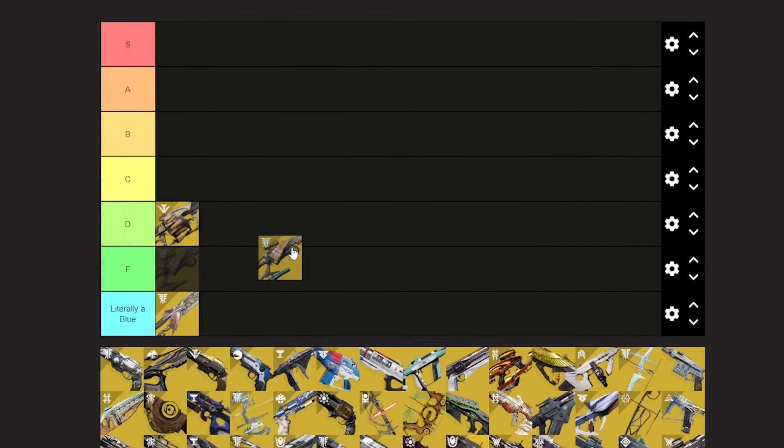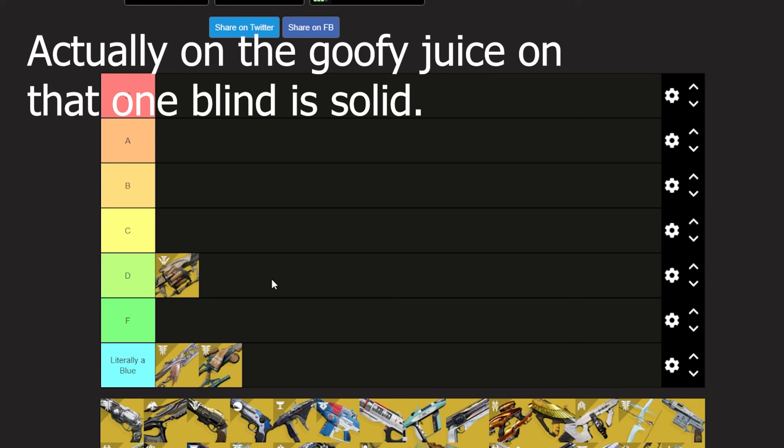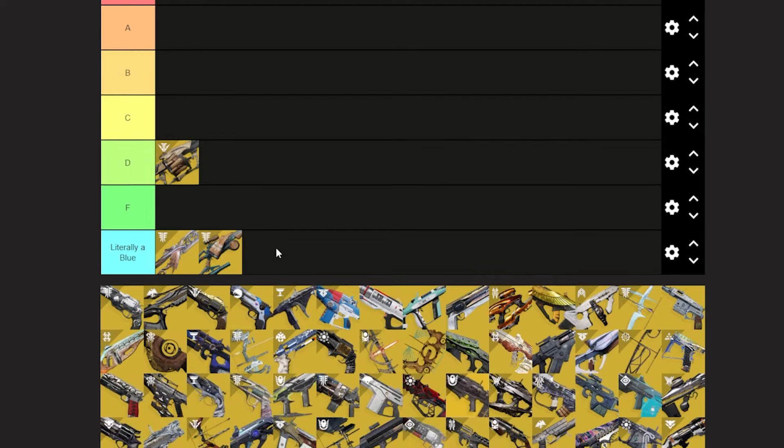Queensbreaker's Bow — D tier. It's a linear fusion that can change its sights, and then it has a blinding effect. It's fine, I guess.